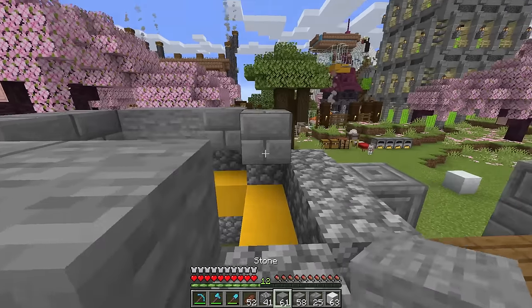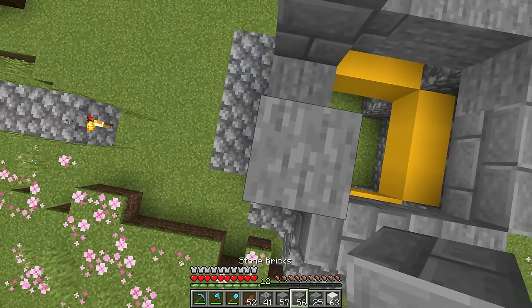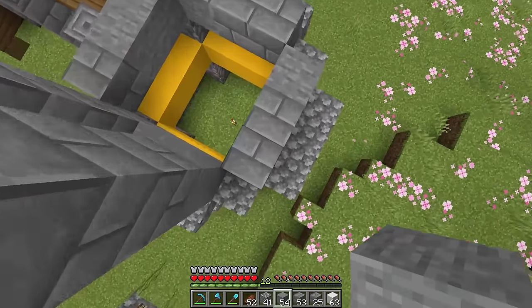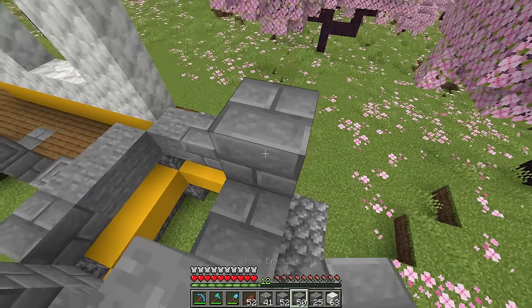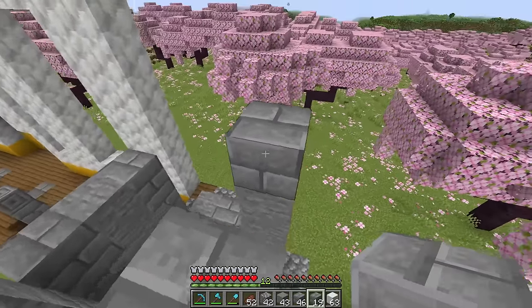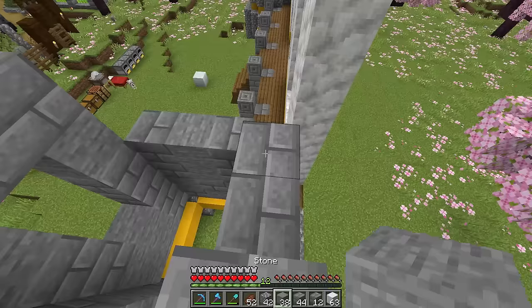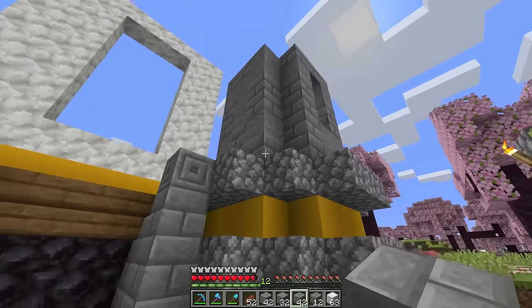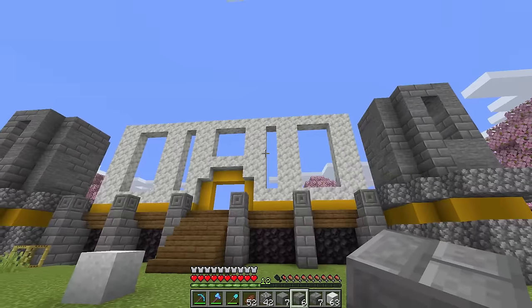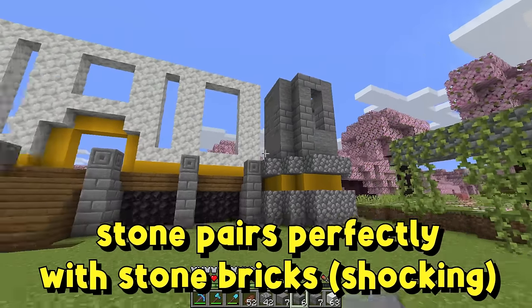Towers in Minecraft can be tricky, but not for me — I feel like I've got this thing down to an art. To make these towers look better than just a plain stone brick tower, I want to mix in a block that is similar in tone and maybe similar in texture, but not identical. When working on any stone brick-based tower, instead of only mixing in stone brick variations, try mixing in plain old stone. By mixing in a different block entirely, it makes your build naturally look a little bit more interesting.